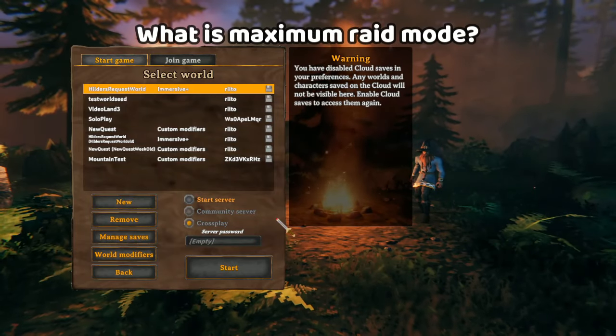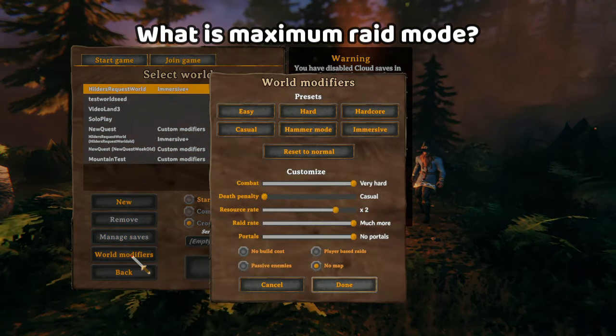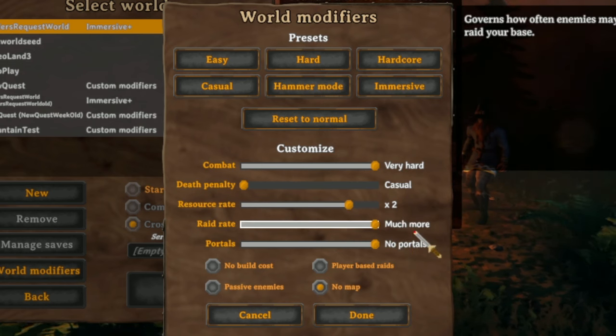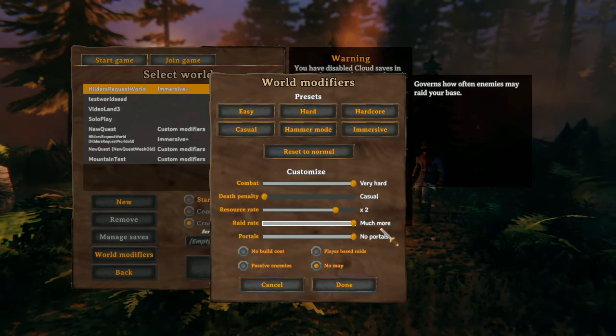But what is maximum raid mode? Well, as part of Hilda's request, they added world modifiers and you can see that there's a raid rate modifier, which you could set to no raids at all, eliminating them entirely, or set them to much more. This means you'll get a raid approximately every 12 minutes.